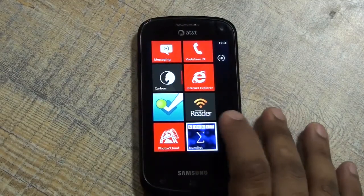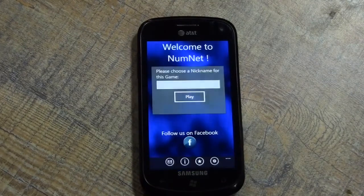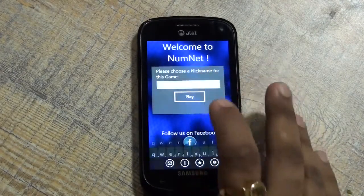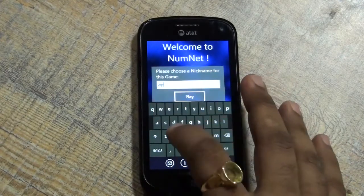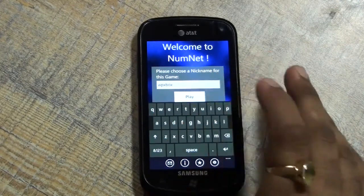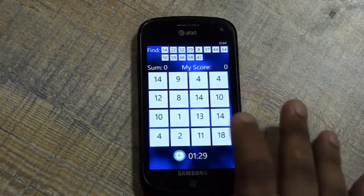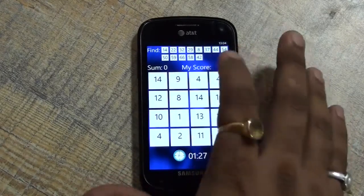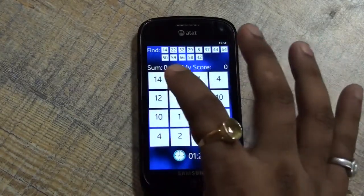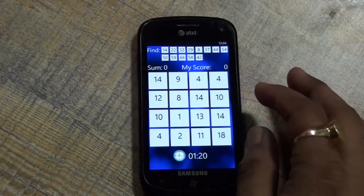Hey guys, welcome to WPXPARG, this is Ashish and today we have got NUMBNET - it's a number game, very amazing and very addictive. It's based on numbers where you need to make numbers and get scores. Above you can see the scorecards showing what you need to make, and this is the scoreboard - it's a 4x4 grid where you just tap, select, and make the number.